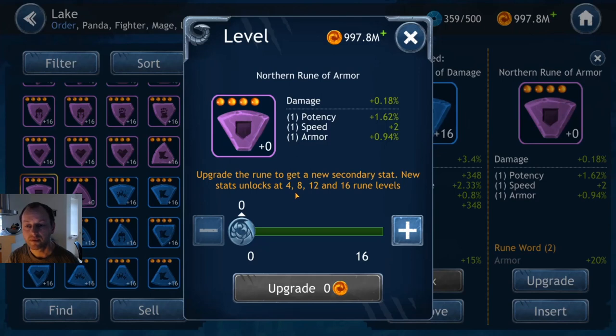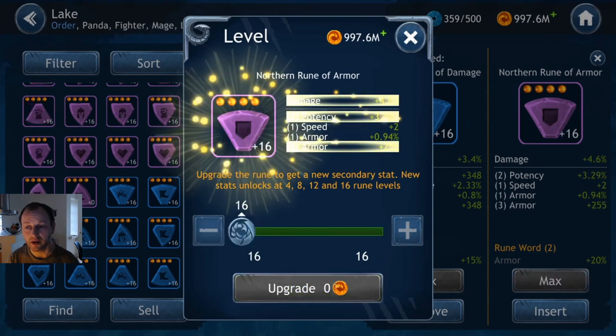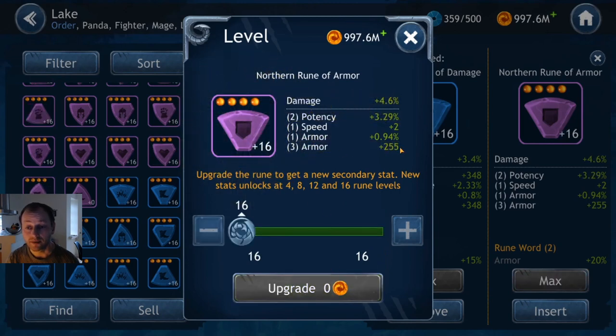Here's a decent tank rune for Trongar, for example. You want potency on it to be able to stun, but you don't want speed on the armor rune. It could turn out good but it's a bit of a gamble because you don't really want the speed — you want armor, you want shield, you want potency, avoiding speed here. Let's take it all the way up — and it turned out well. There's flat armor, armor percentage, and potency. This is not a bad rune for Trongar. It's got everything in a package on an armor rune, so decent.